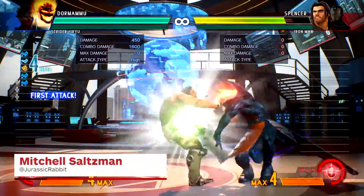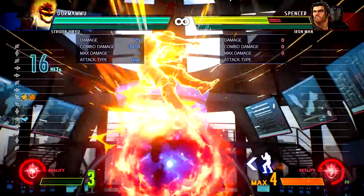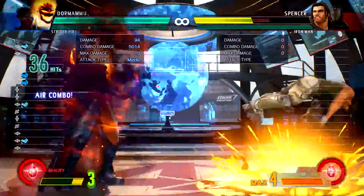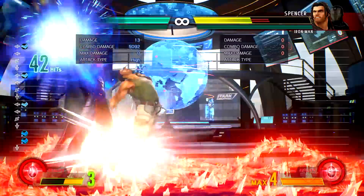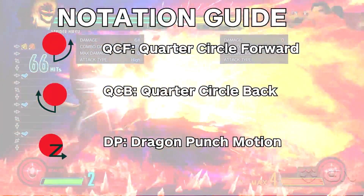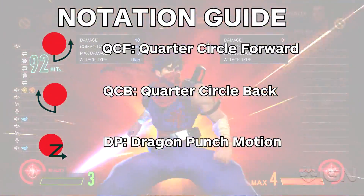Looking to go from nothing to a player worthy of the title Lord of Chaos in Marvel vs. Capcom Infinite with Dormammu? Well, here's a good place to get started because I'm going to teach you how to do three combos: Beginner, Intermediate, and Advanced. Before we start, take a look at the notation I'm going to be using for this video so you know your DPs from your QCBs from your QCFs.